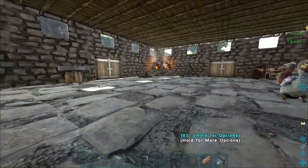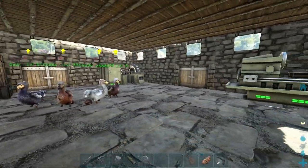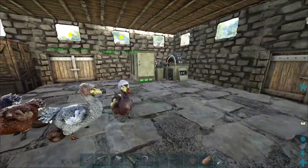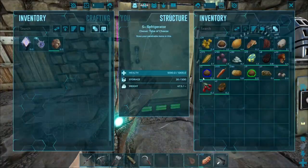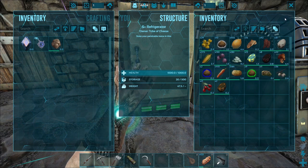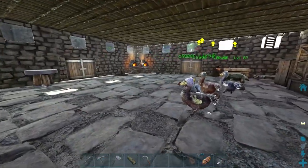So awesome — the inside of the base is really coming along. We can keep a lot better track of our stuff. Our vegetables can stay longer. Our kibble will last like forever now — 594 days. That's going to be super great. But now we need to work a little bit on base defense.